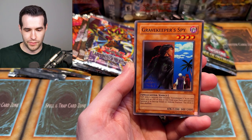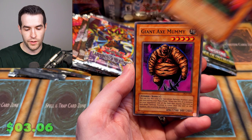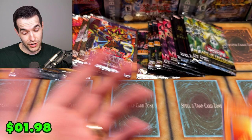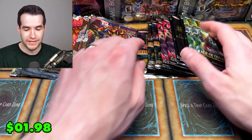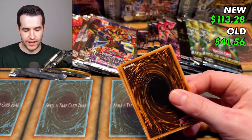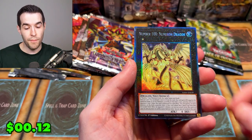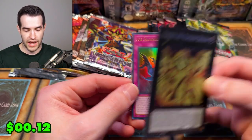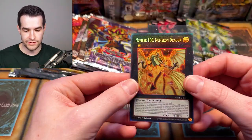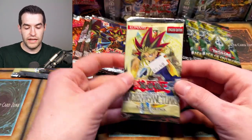Pharaonic Guardian again — these actually feel like they weren't horrible packs. Probably because they're unlimited and the First Eds are all jagged. We have Impachi, Gravekeeper's Spy — I'll pull that out — Shape Snatch, Needle Ceiling, Yomi Ship, Giant Axe Mummy, Great Peepers, Tuton Mask, and a Pyramid Turtle — we'll have a full playset soon, pretty cool for a zombie deck. Back to Rarity Collection, which has absolutely destroyed us so far. We have a Cherubini, Compulsory Evacuation Device secret, Numeron Dragon collector rare, and an Ice Barrier.